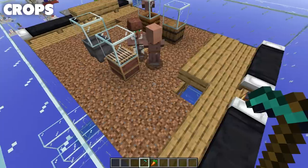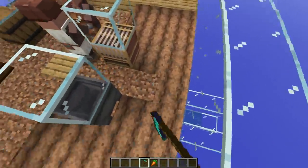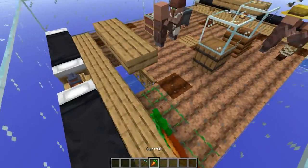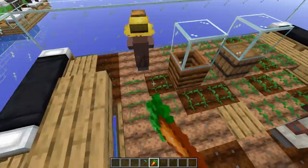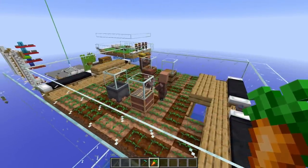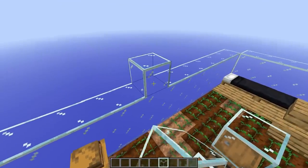Finally, till all of the land and plant carrots, beetroot, or potatoes. The crops will slowly grow, and once grown your farmer villager will walk around and harvest them. The farmer will then share food with all the other villagers, and eventually they'll have enough food in their inventories to become willing to breed. You can kick-start this by manually throwing each villager 12 carrots, potatoes, or beetroot, or by trading with your villagers a few times to make them willing.